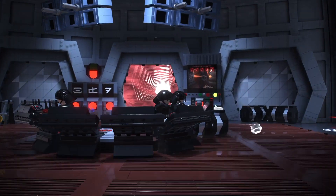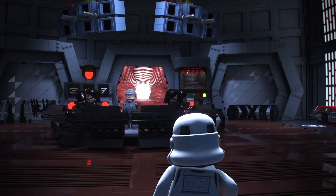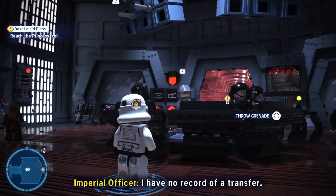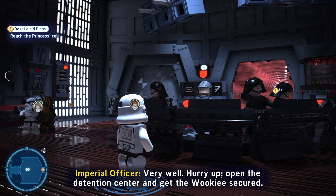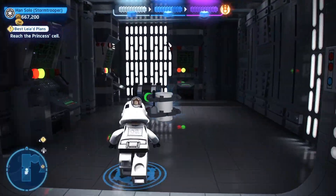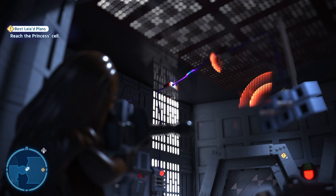All right, we are here. Prisoner transfer from cell block 1138. Why? Who is he? He's one mean Wookie, sir - real arm pulley, you definitely want him locked up. We heard this already. No record of a transfer? We can pull our arms off if you'd like. Very well, hurry up - open the detention center and get the Wookie secure. All right, what's back here though? Final minikit! Let's go - five of five, we did it! We unlocked the Imperial TIE Fighter micro. Now let's do this.